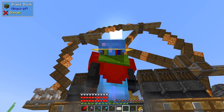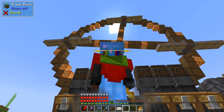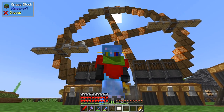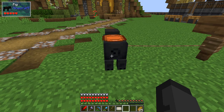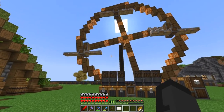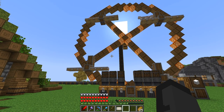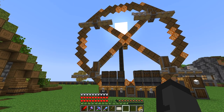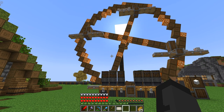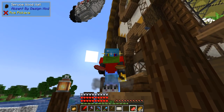Welcome to episode 10 of Surviving with Create and More. I have a problem — my sheep keep disappearing from the ferris wheel, but I think I have a solution. The sheep are disappearing because they don't have names, so I'm going to breed more sheep and name them. If you join the Discord, you're now going to have a sheep named after you on the ferris wheel.